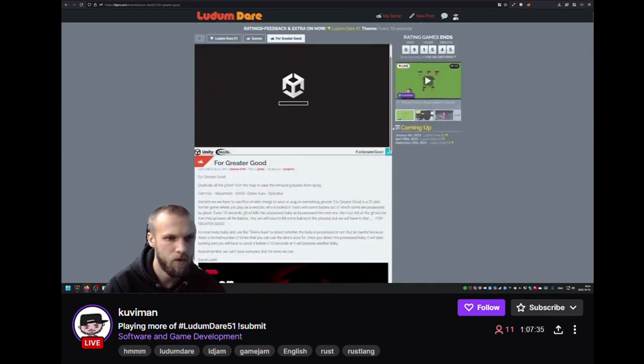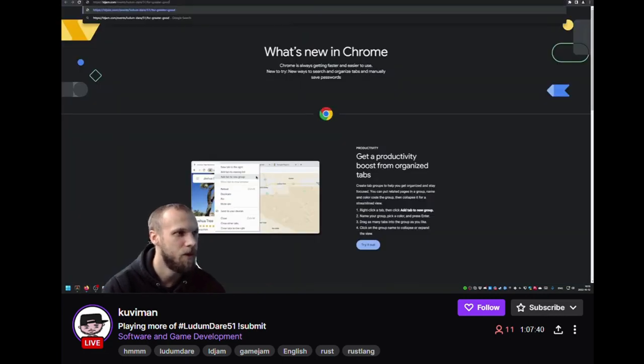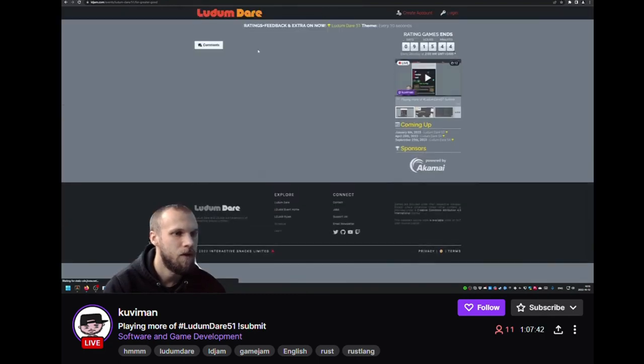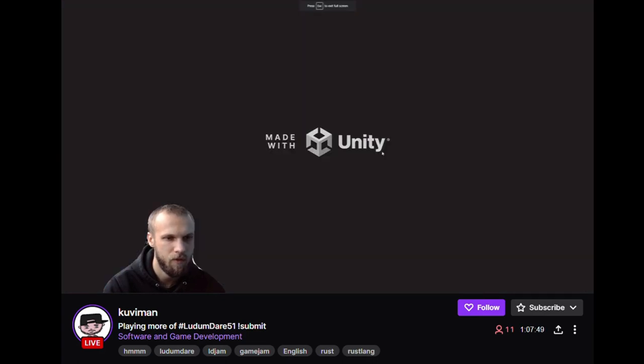If I scroll there's something, but it is not loading. I think it's because it doesn't work in Firefox. I'll open this in Chrome and then it will load and I'll be able to use the full screen button.